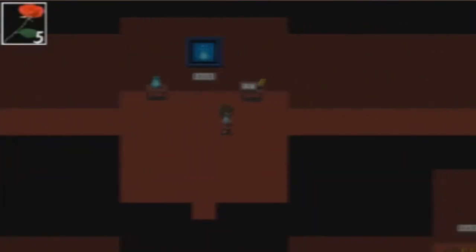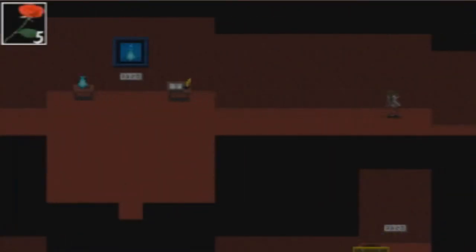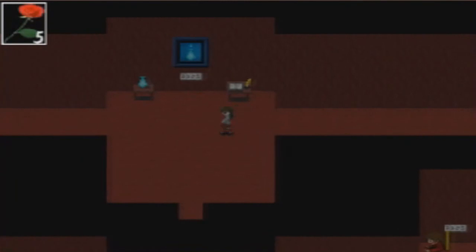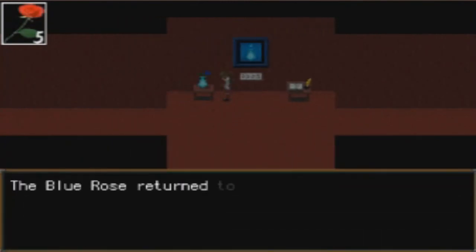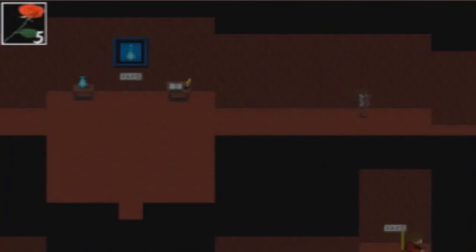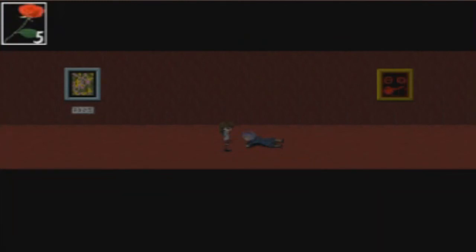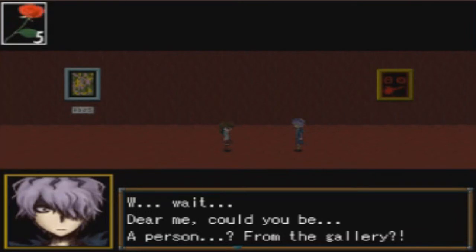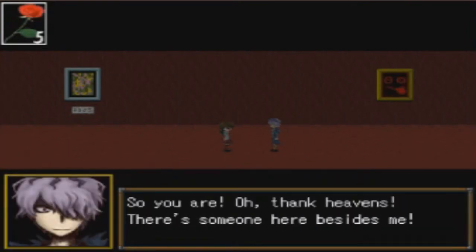I'm going to save just in case. I'm so happy I didn't lose any petals. I have the blue rose — a pretty blue rose, slightly withered. I can put it in this vase: place blue rose, the blue rose returns to health. The man says: 'The pain's gone.' What is it now? 'There's nothing left for you to take, I told you.' Wait — 'Dear me, could you be a person from the gallery? Oh thank heavens, there's someone here besides me!'